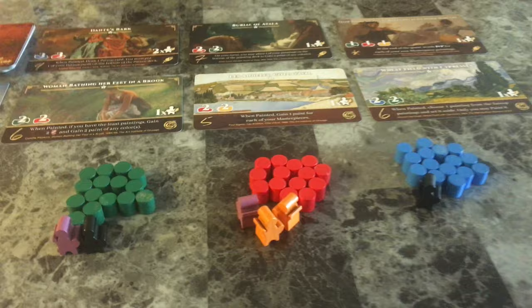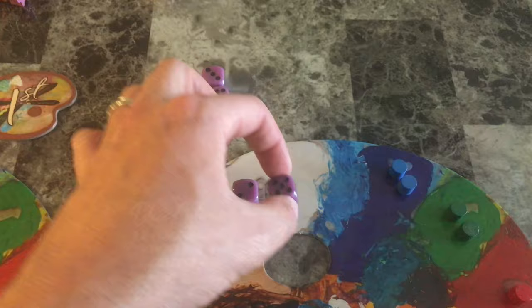A four lets you collect paint from each pile where you have the most students. When playing with four players a tie will also let you take this action, but in a two to three player game a tie will not allow you to collect the paint color.